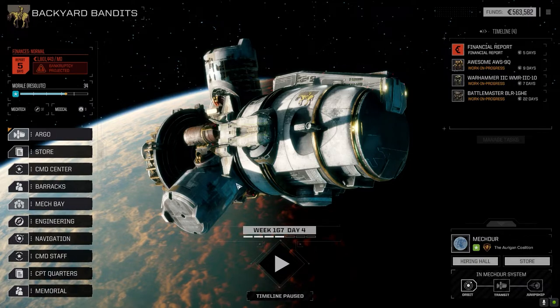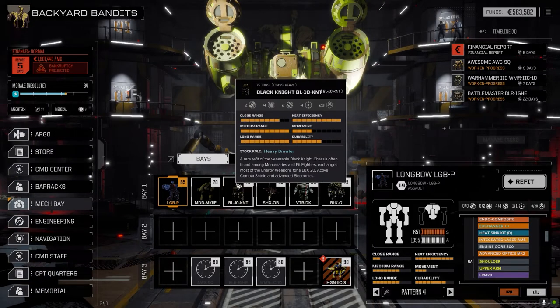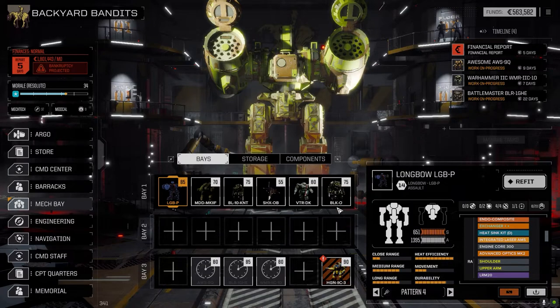In the mech bay, we're stripped down to basically one lance of six right now. We've got three mechs that need some work. The Awesome — I think we're going to strip the stuff off and put it on the Warhammer. The Battlemaster, we've got to figure out what we're going to do with it. And the Highlander — we already know: we're turning it into an artillery mech.